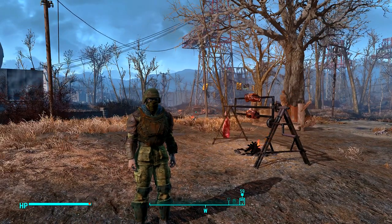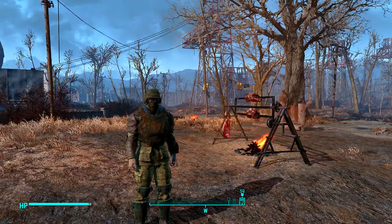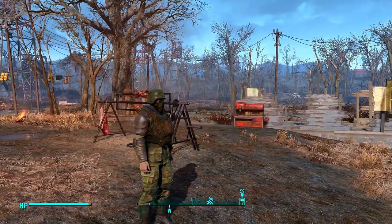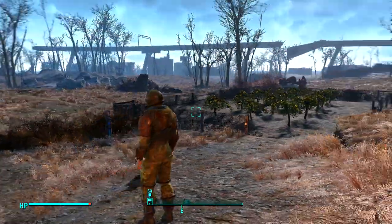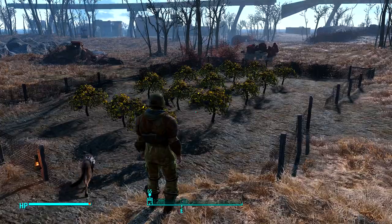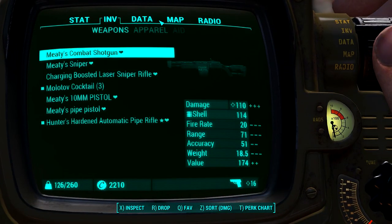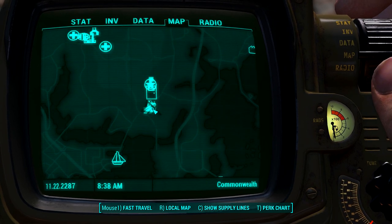I found the helmet and a good rifle all in the same spot. Oh, so good. We're going in. This is another farm right here — these are the little settlements that we're trying to do for the Minutemen.